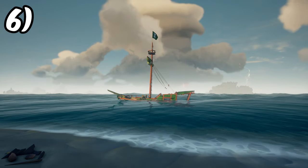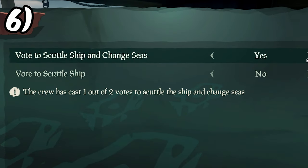If a ship is constantly hunting you, even after sinking you the first time, you can change servers but keep your current voyages alive by scuttling and changing seas.